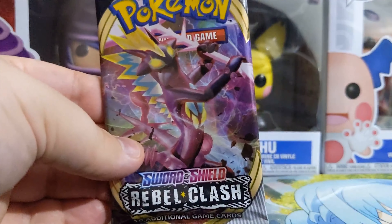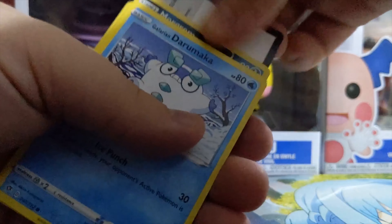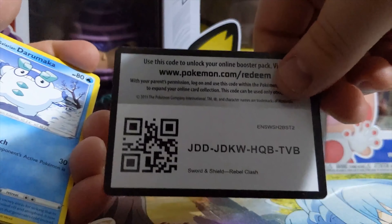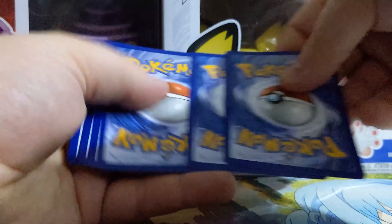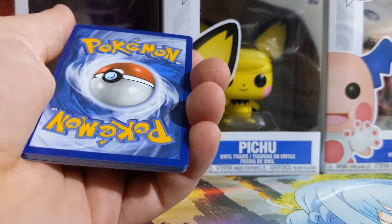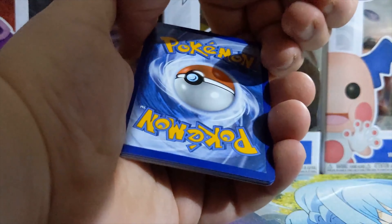Last pack. Rebellion Clash, Sword and Shield. Let's see if I'm going to be lucky. Code card for y'all. Four from the back. Let's play the guess energy game — if you know what that energy is, try to guess in the comments.